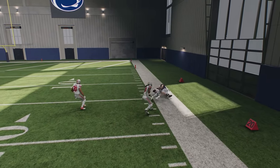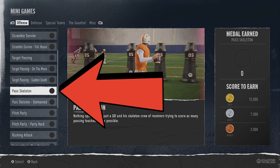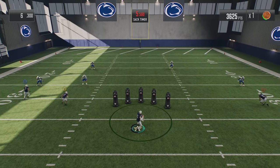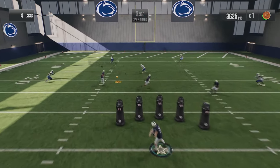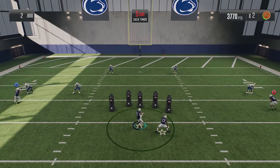But if you're struggling with revamp passing and want to make it even easier, you can try classic passing, which is the old style of passing. Classic passing takes away the throwing meter entirely, making it even easier to complete passes. All you have to do is either tap the receiver icon or hold it down for a bullet pass. I'm going to put it to the test by running the pass skeleton and seeing which gets a higher score.